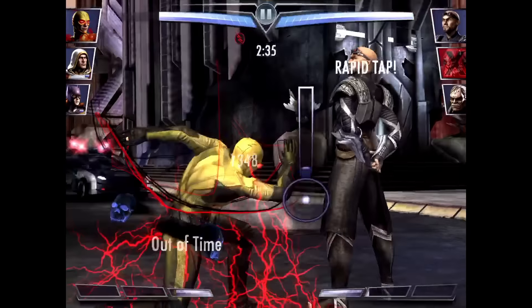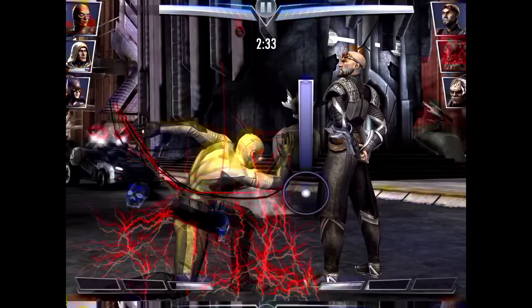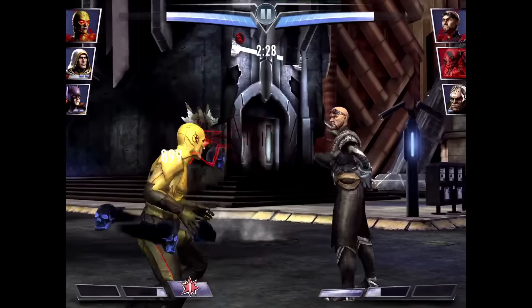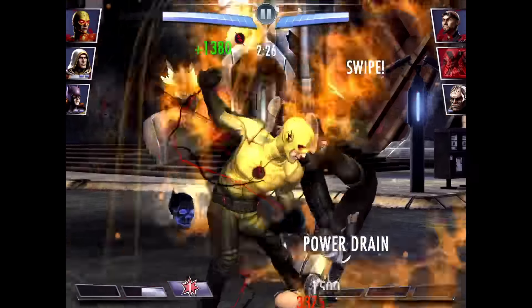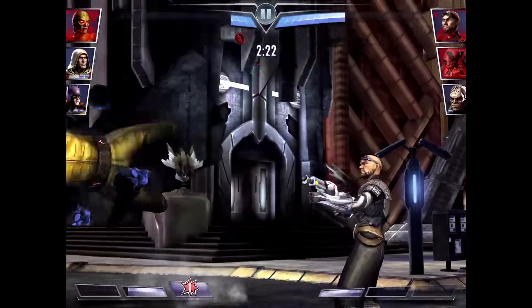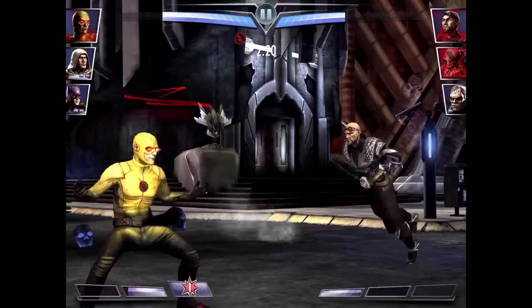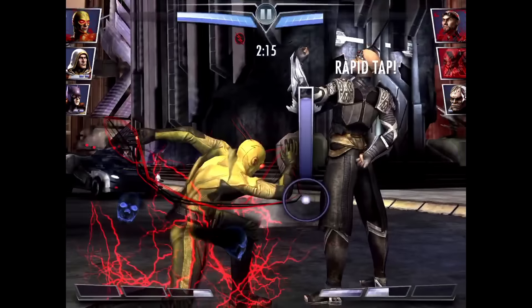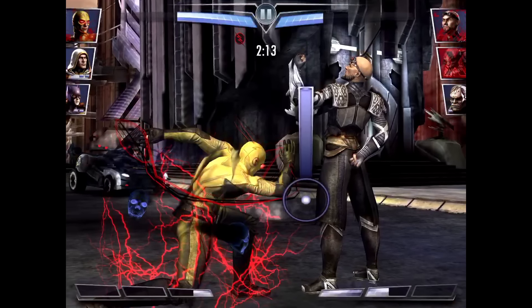Now let's look at his second attack, called Out of Time. It's a Rapid Tap — he blocked it, but it's basically a three-part attack with only one Rapid Tap, where he does some rapid moves to an opponent that require super speed to do. And he used Cellular Regeneration — he regenerated from that attack. That's pretty powerful.